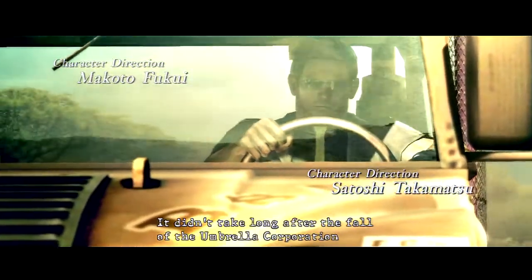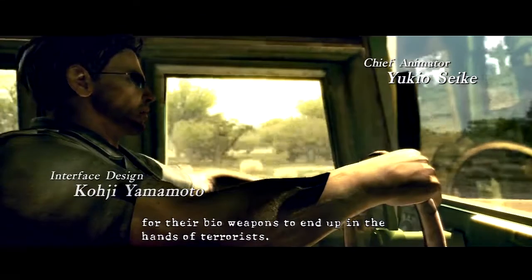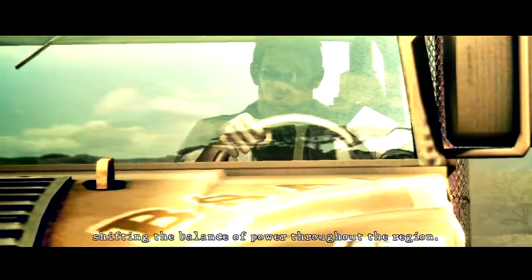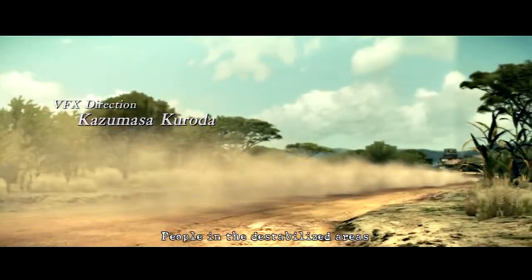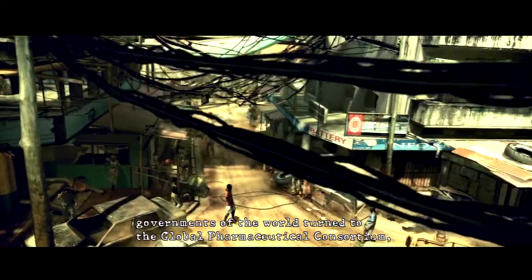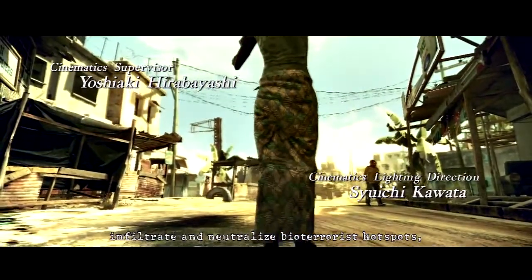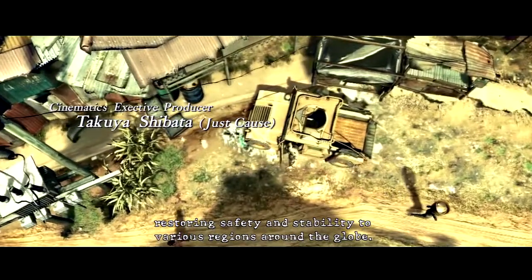It didn't take long after the fall of the Umbrella Corporation for their bioweapons to end up in the hands of terrorists. A new era of bioterrorism descended upon vulnerable countries, shifting the balance of power throughout the region. People in the destabilized areas soon feared another incident like Raccoon City was inevitable. As panic spread, governments of the world turned to the Global Pharmaceutical Consortium, which formed the Anti-Terrorism Unit BSAA. Operatives of the BSAA were sent to infiltrate and neutralize bioterrorist hotspots, restoring safety and stability to various regions around the globe.